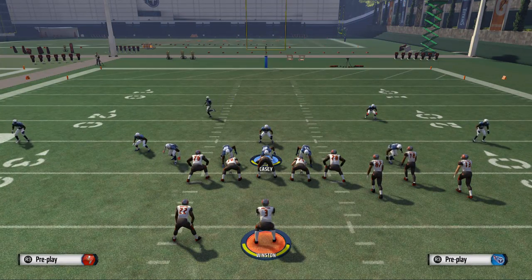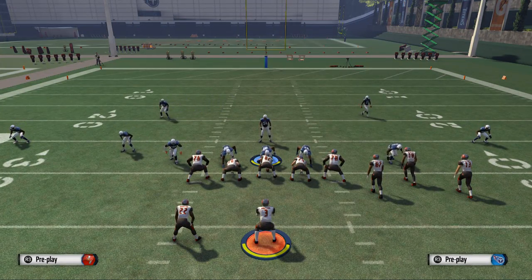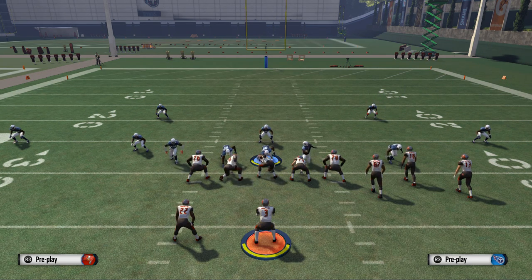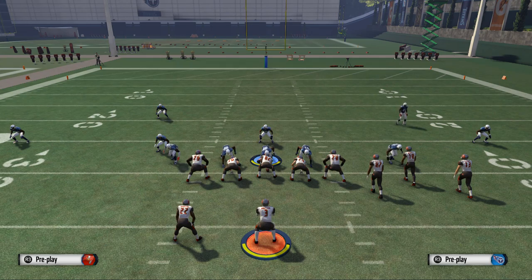That's the whole concept — our man coverage and zone coverage look from the Big Nickel Bear. Also, real quick before I go, if you like this type of defense, you can check out our full defensive guide where we show you four or five different sets we go in and out of to make a really good defense out of the New England Patriots defensive guide. Check that out — it's pretty inexpensive.